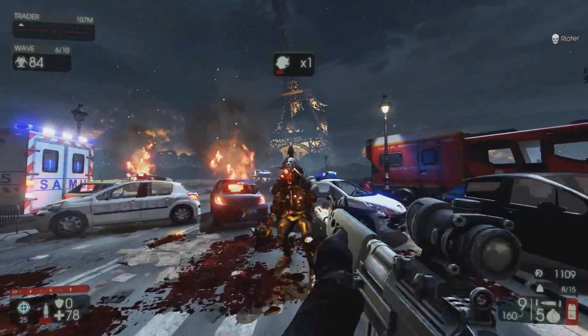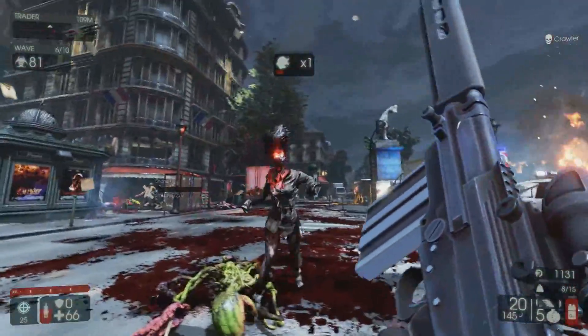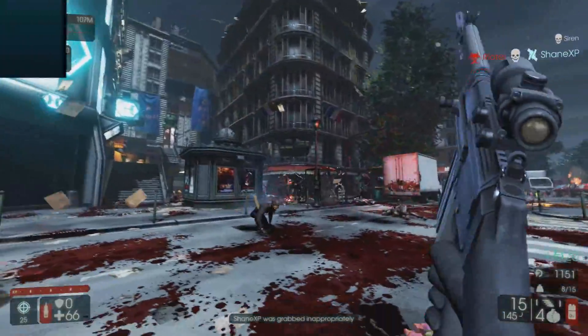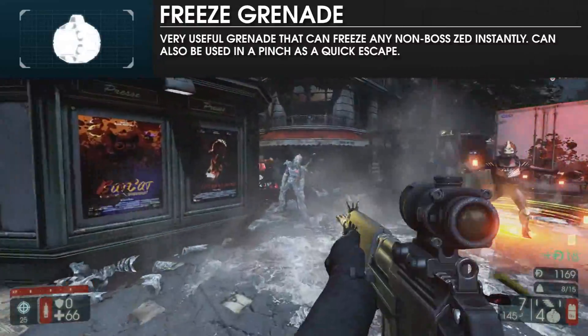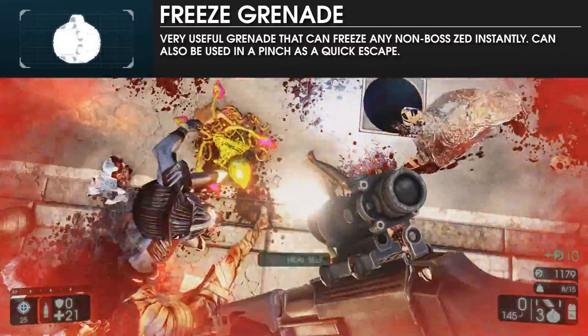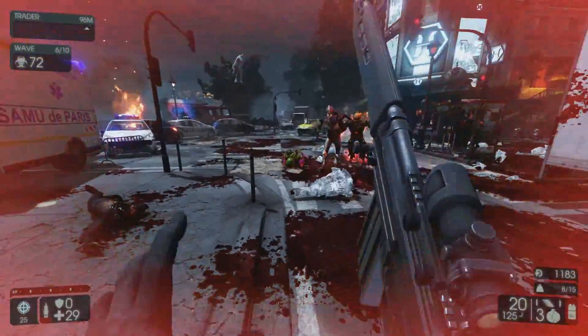In addition, Sharpshooters also have access to arguably the best utility grenade in the whole game: the cryo or freeze grenade. Not only will it easily freeze a group of trash enemies and buy time for an escape, but also big zeds instantly with a single grenade, assuming they are not blocking or raging in the case of Flesh Pounds.